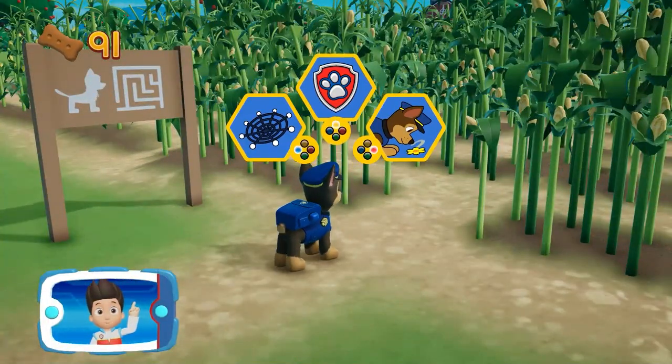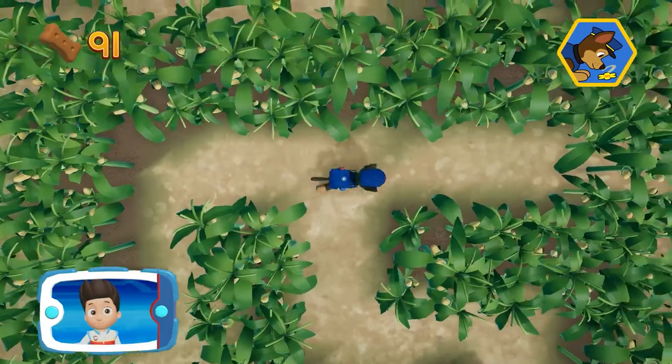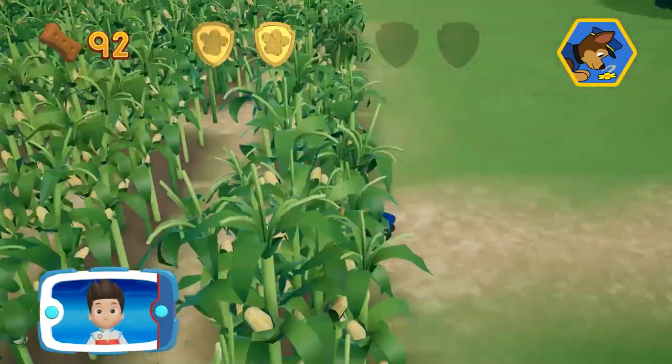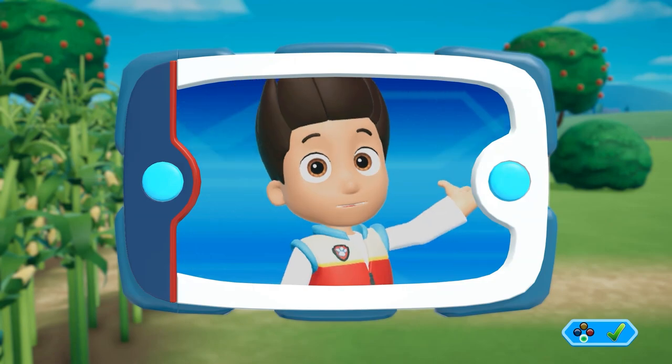Pick the pup ability that you should use. Alright! Here we go! Remember, you can press the A button to help Chase follow the scent trail to reach the exit to the maze. You found a golden paw print! You helped Chase find the path to the baby ducks.